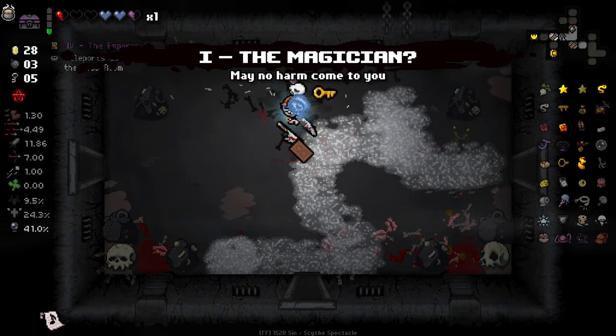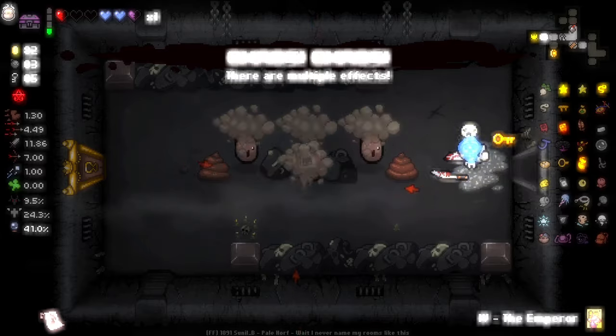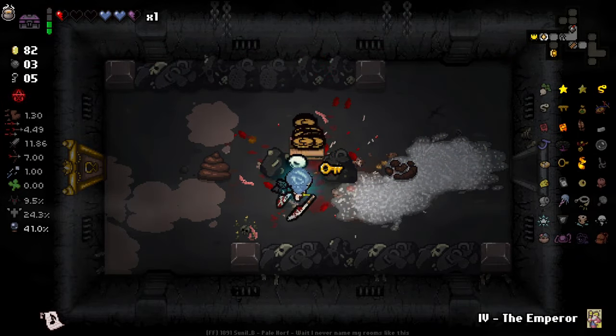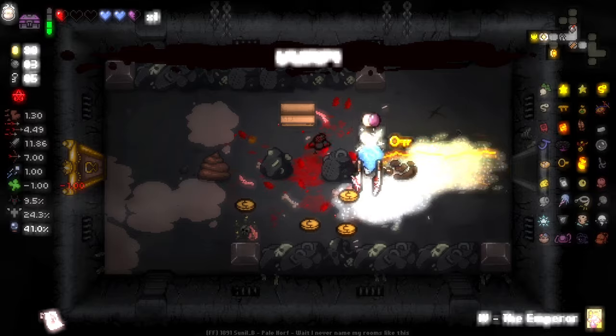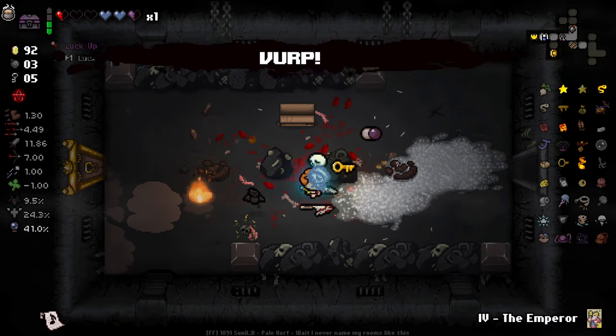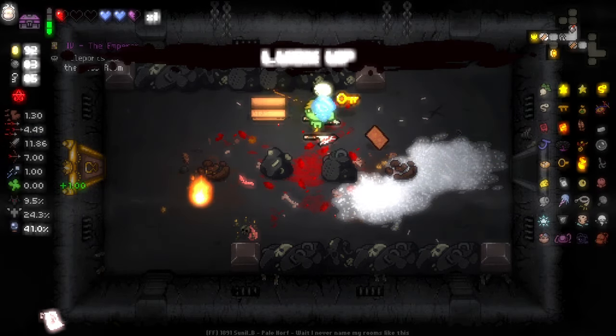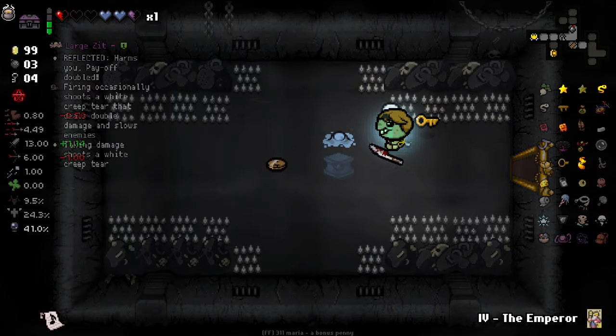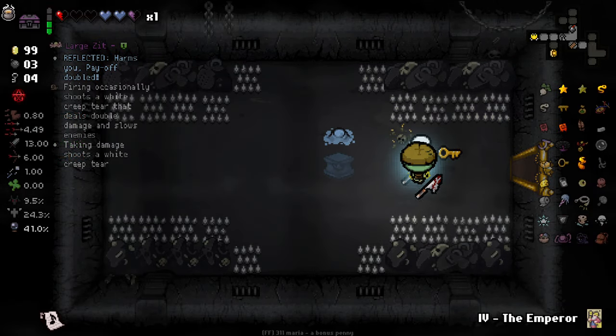Magician. That's a lot of money — holy hell. Pills! I kind of forgot that we had that thing where picking up coins gave us pills. Look at all the reflected items — look at them all go.